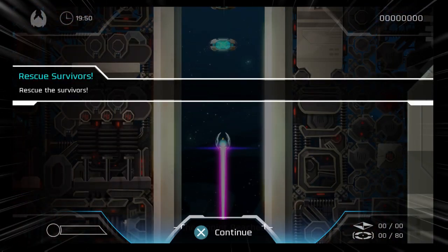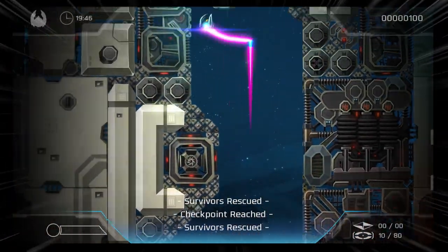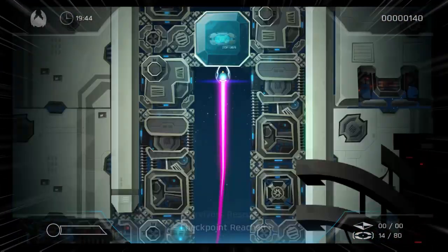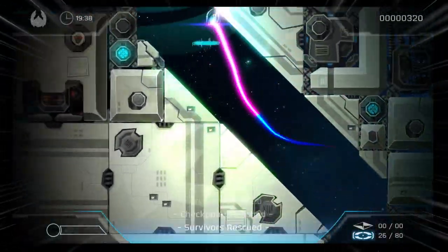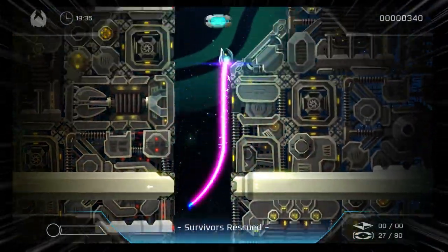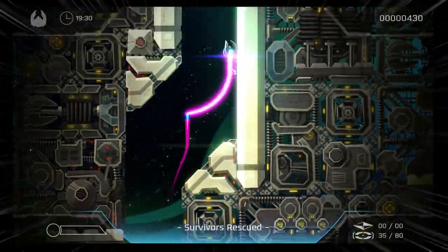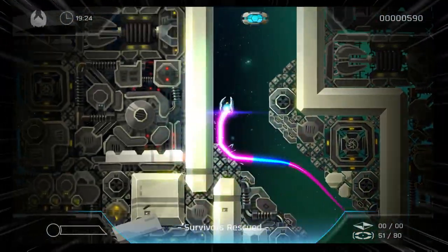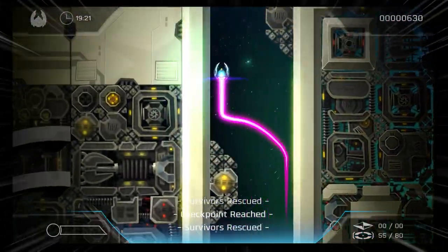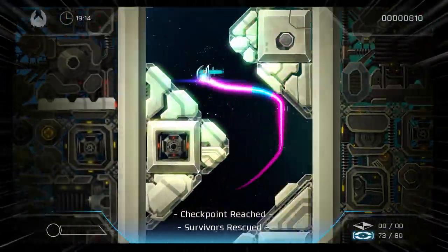Codex data unlocked. Rescue the survivors. Use L or the directional buttons to move. Obviously. So you just gotta press X to blow up stuff. Seems pretty straightforward. You just gotta go through the levels and collect stuff. See, if I was looking at the game at the front, I'm sure I looked at the pictures of it and I thought it was gonna be a side-on view of a game where you gotta do stuff.